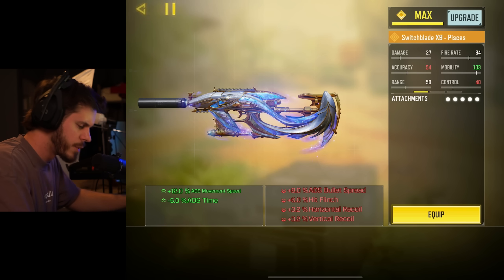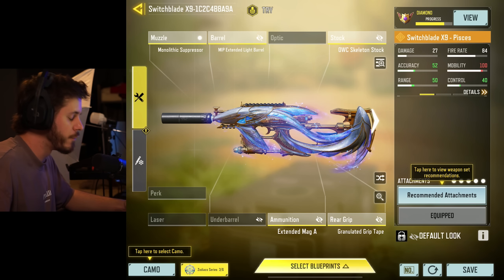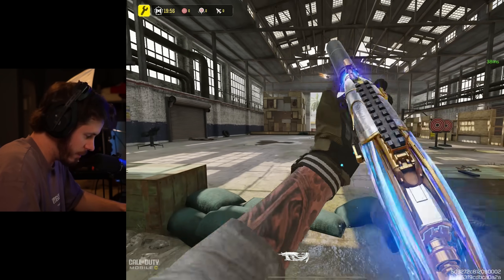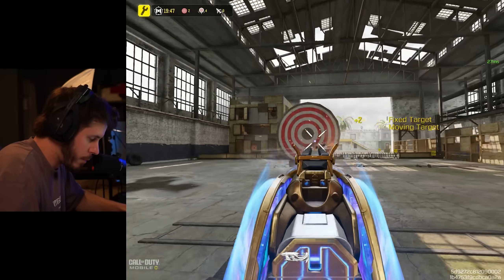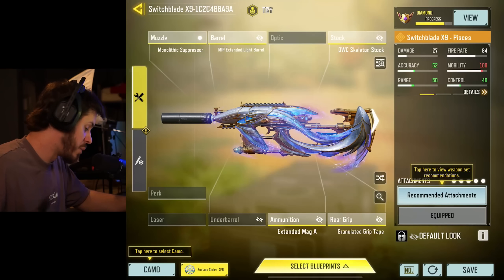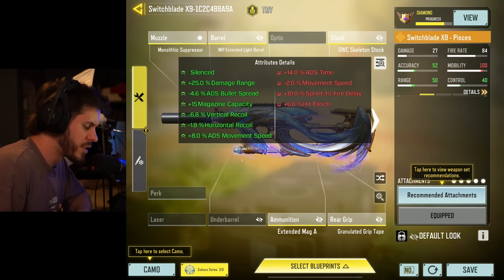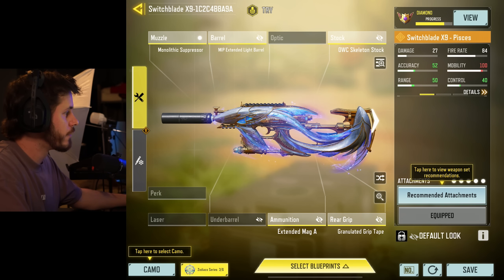This isn't the greatest gunsmith — this is what I originally used on the Switchblade when it first came out and I haven't really tried different setups. We're going to replace the laser with a skeleton stock since I play FOV sync and don't need to worry about hit flinch as much. Hopping into the testing range — it's got a lot of aim shake, but the mobility is going to be crazy, which is what I was feeling for today: an aggressive mobility build.